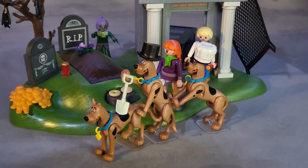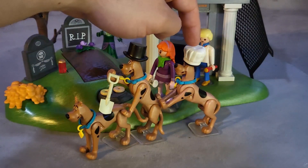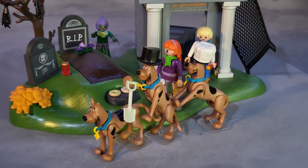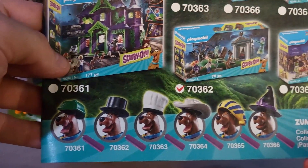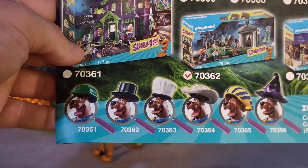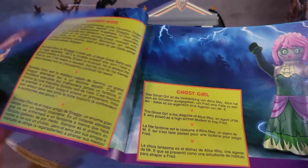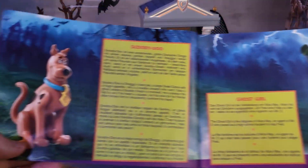Each set I reviewed previously: the Shaggy with Scooby comes with an average-looking Scooby-Doo, and there was that haunted dinner table. He came with a Scooby-Doo chef hat. For the cemetery, he's supposed to be a grave digger with a top hat. If you look at the manual or box of these sets, you have all these different Scooby-Doos that come with each different set — the top hat, the chef — and there will be several outfits you have to collect to complete your collection of Scooby-Doo hats.